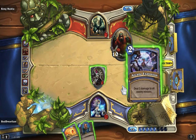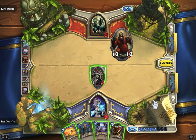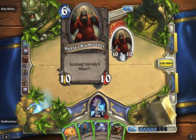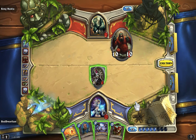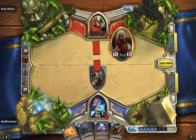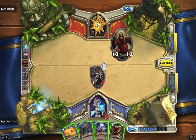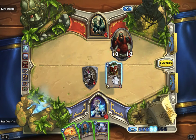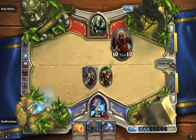Draw two cards real quick here. How am I gonna do this? Do I need to kill him? I think I can hold out. I'm gonna smack him in the face. Actually I want to summon the Bloodfen Raptor so I can have something else on defense, so either way he's gonna have to take out both of these so I don't fireball him in the face next turn. Let's hold out.